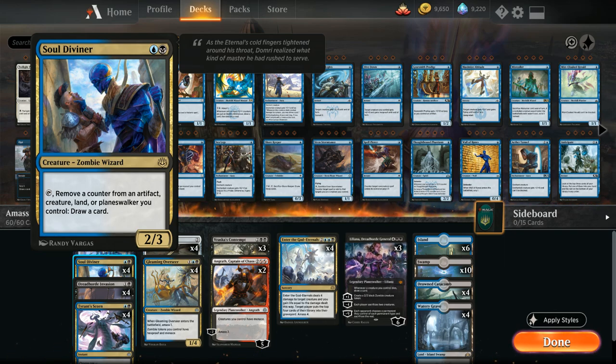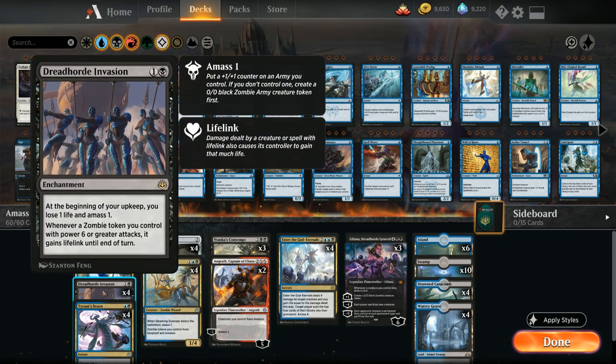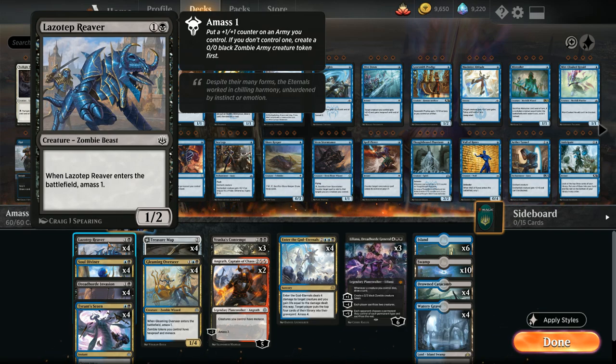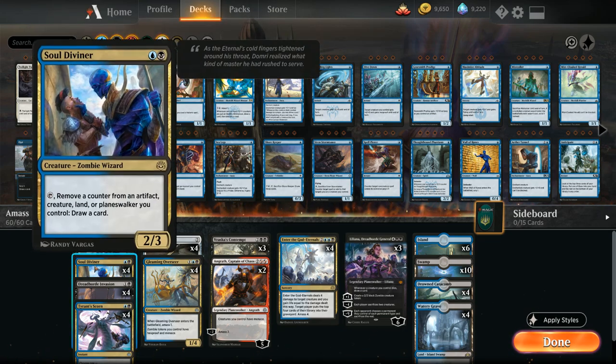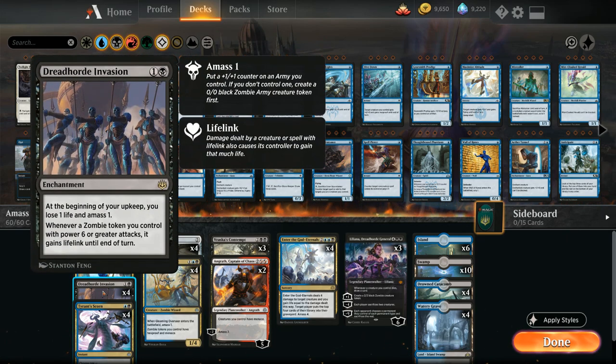At two mana we've also got the full four copies of Lazotep Reaver — two mana for a 1/2 zombie beast. When the Reaver enters the battlefield we get to amass one, so if we don't already control a zombie army token we make a 1/1 token, otherwise we put a +1/+1 counter on the zombie army we already control. The Lazotep Reaver helps grow the token from Dreadhorde Invasion and get it up to six power as soon as possible for lifelink. The body can also help chump block and gain more life, and the Reaver gives us a zombie army we can sacrifice to Soul Diviner to draw cards.